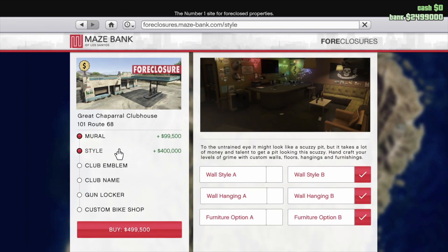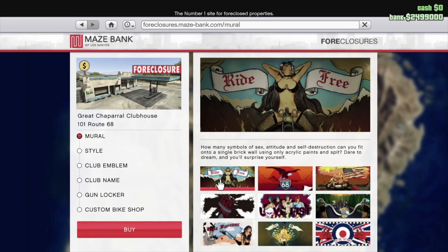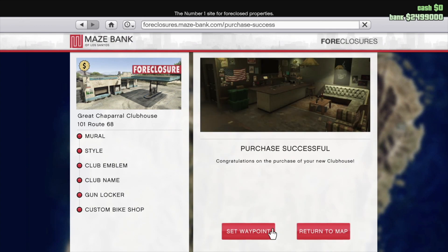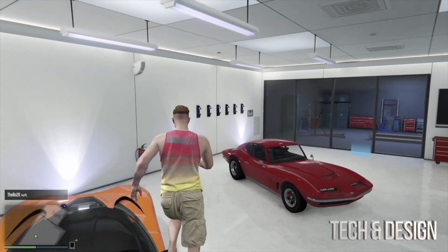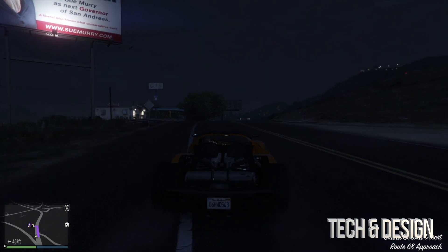I'm going to leave it as is and go into style. You guys don't need to add any of that — you can go back and get everything for free. Same goes with the mural — go back to the start and get that for free. Let's click buy. It should say free, and we get 'purchasing pending.' We can set our waypoint to check it out, grab a fast car, and head over. We're getting close to our final destination, which we just bought for free.